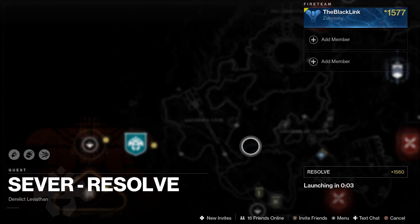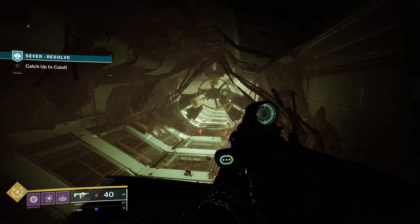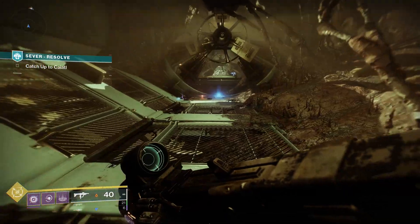This week, the Callus bobblehead is located in the Sever mission Resolve. Once you've unlocked it by completing the weekly quest, go ahead and start it up. Just like last week, midway through the mission, you'll need to take a detour to drop a shield blocking your Cabal allies.